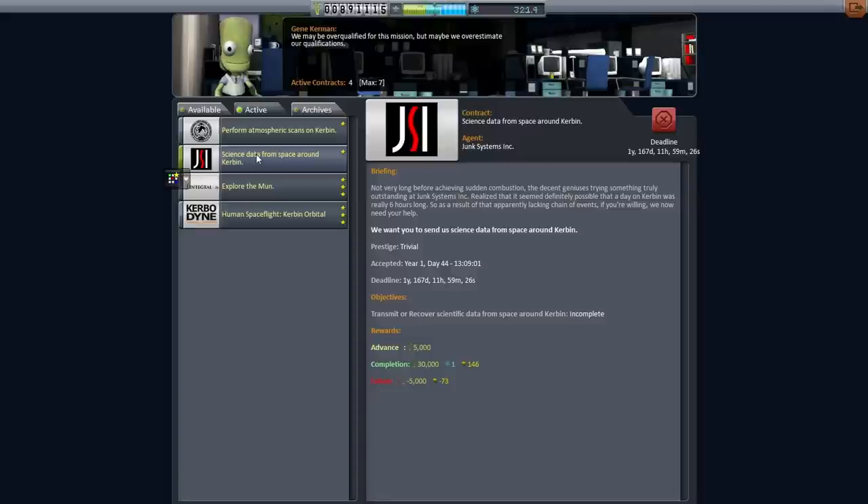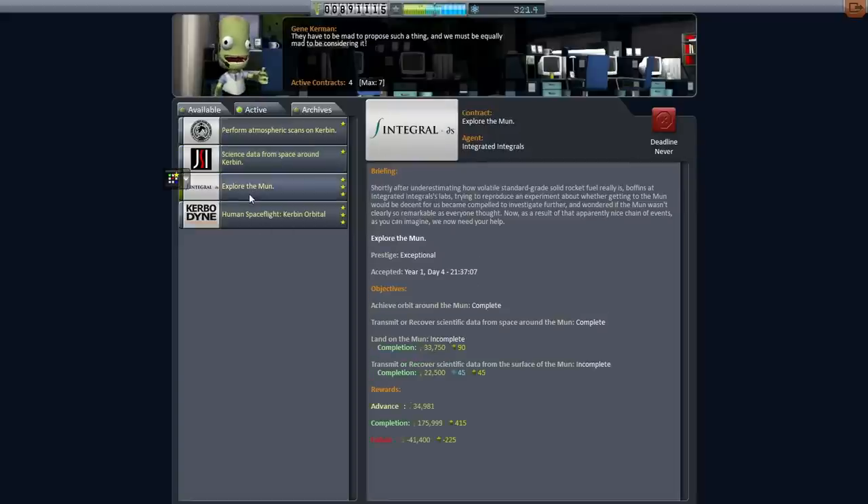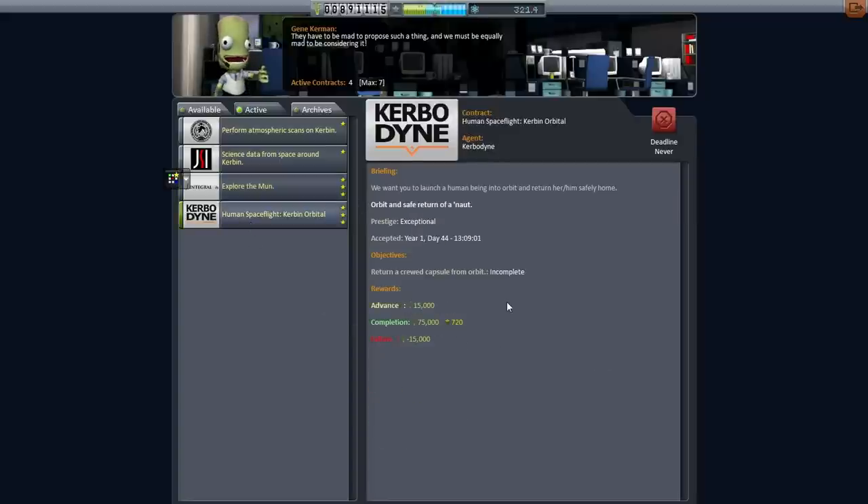We've got the atmospheric scans on Kerbin. I thought about using that to test our boilerplate capsule for launching a Kerbal into orbit, but it's not really a good idea. It did give me the advance funds necessary to finance a little bit more pod design. We have science data from space around Kerbin — that's the contract we'll try to fulfill as we test the boilerplate. We've also got the Explorer to Moon contract, still need a moon lander, and then human spaceflight.